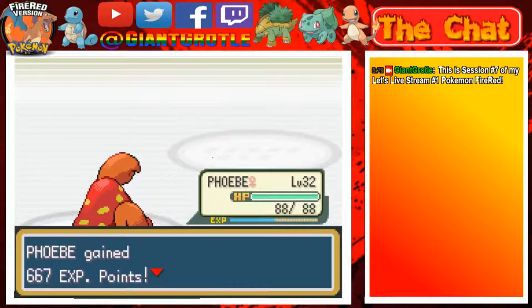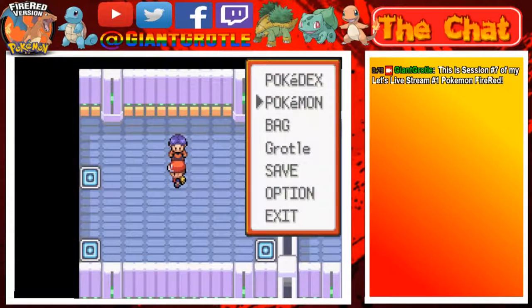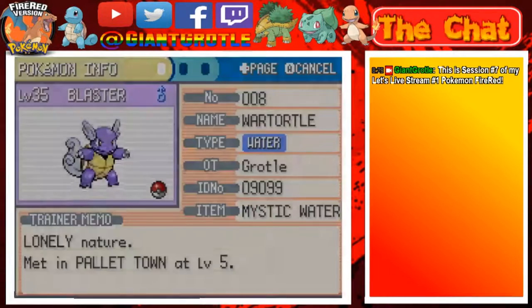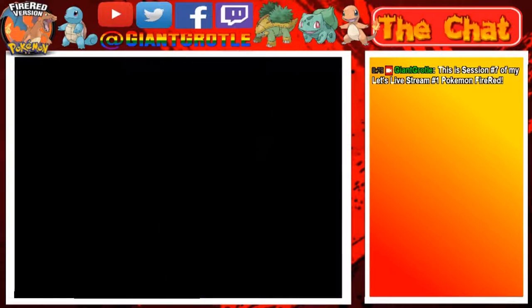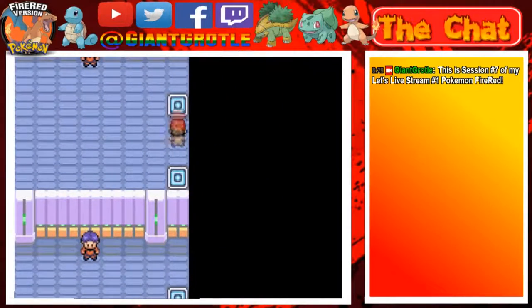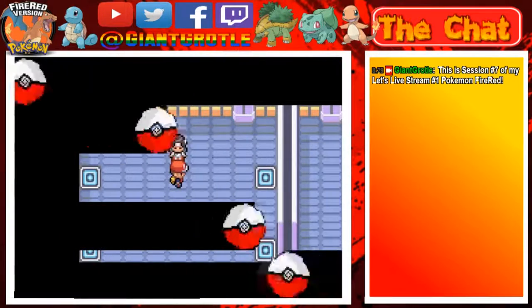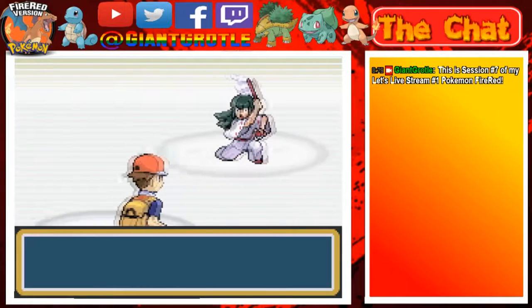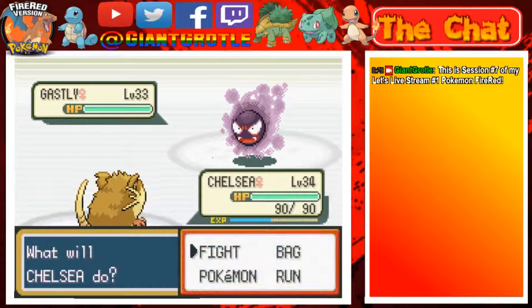The Slowbro woke up and got Disabled, missed — going for Absorb instead. There we go, Phoebe finished off the Slowbro. Boss grew to level 35 — we defeated Psychic Preston. Thanks for 760 Pokédollars. I'm switching back to Chelsea and going to the next warp panel. We already battled this one, and this one — I'm going to the bottom right panel.